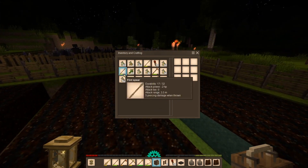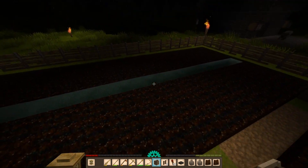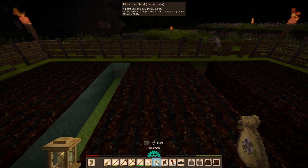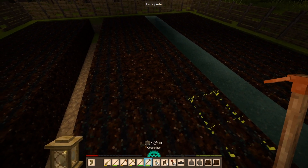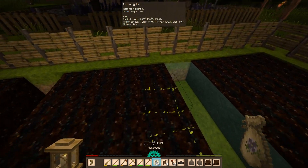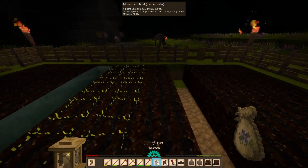Okay, so... This Terra Preta hasn't been used. And this K is drained, as well as here. Okay, so we're going to put our flax in the middle here. We haven't actually hoed the entire thing. That's annoying. Alright, flax goes here. Flax on. Flax off — well, not really off. Flax off.